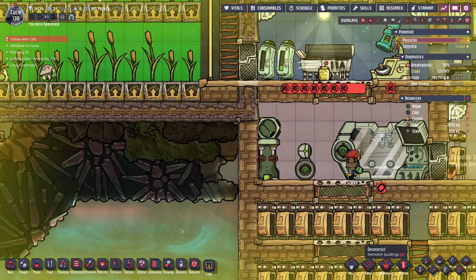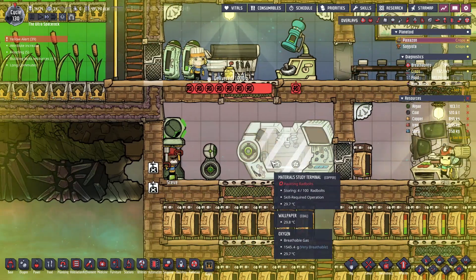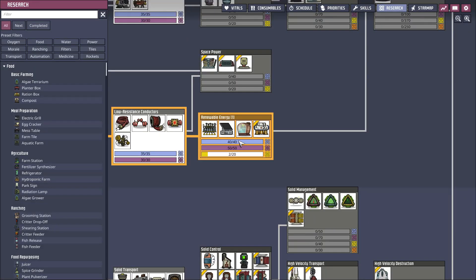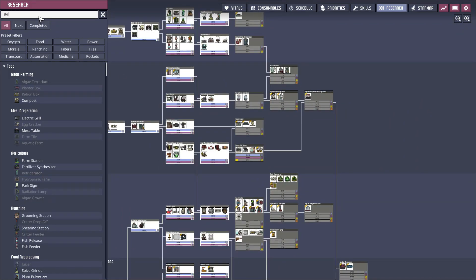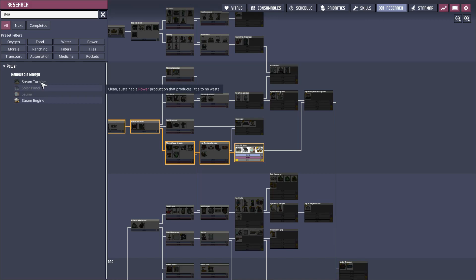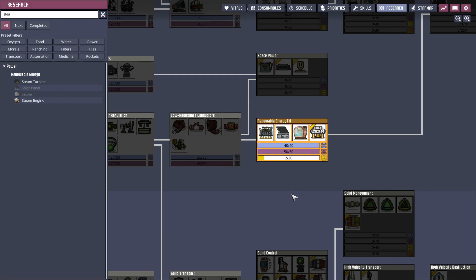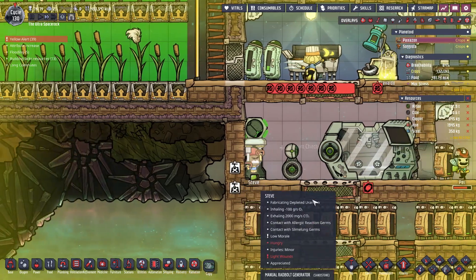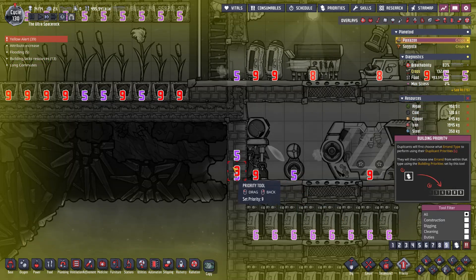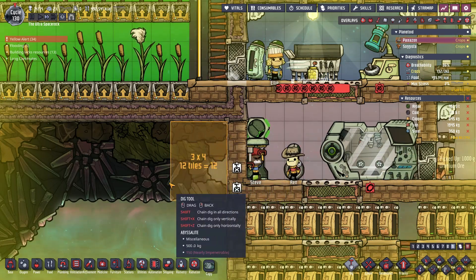We can deconstruct this. Cancel all the research and look for the steam turbine — steam turbine, steam engine, same difference. Oh that needs it too. Was that the one already working? It probably was — I already just turned it off to reset it. Never mind. We'll do that and we're able to make this room a little bit bigger because we're going to need to.